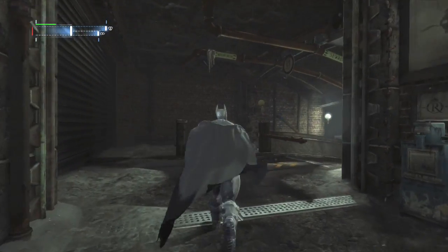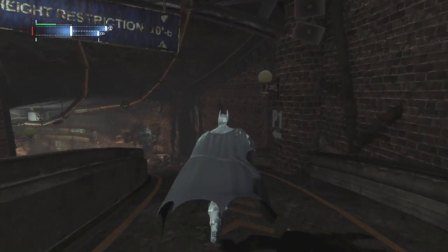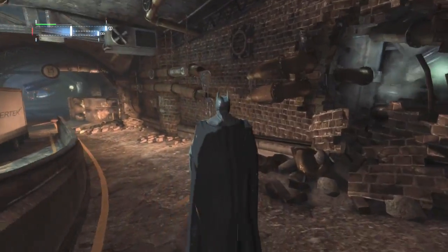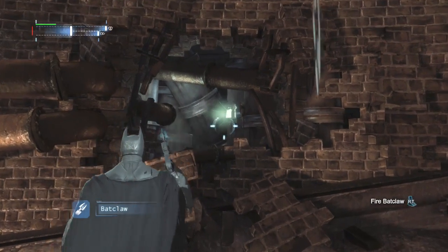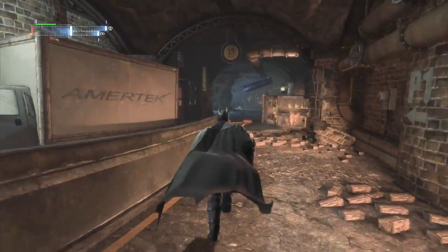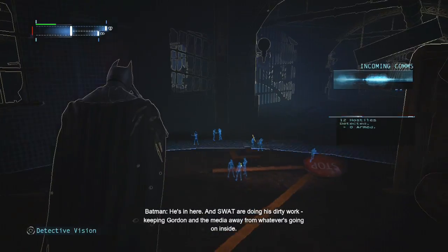I think we can go down this way. 12 hostiles — where are these hostiles? They seem to be up ahead. Is that in there? Can we grab that? Thought we could grab it, perhaps not. Mr. Bruce, has the Joker taken a room at the Gotham Royal?